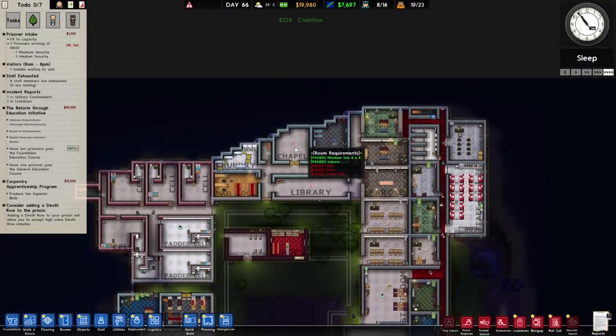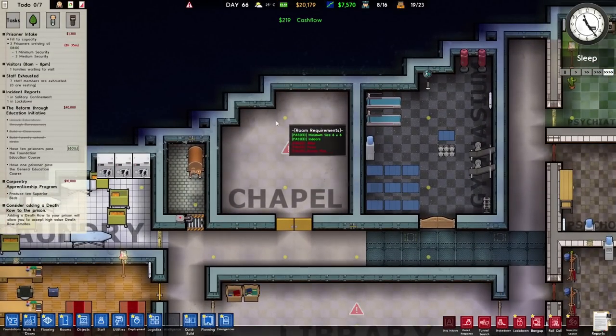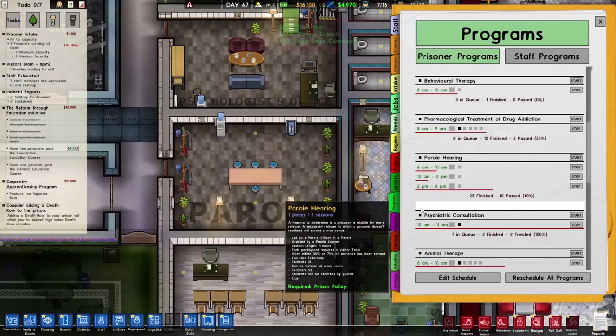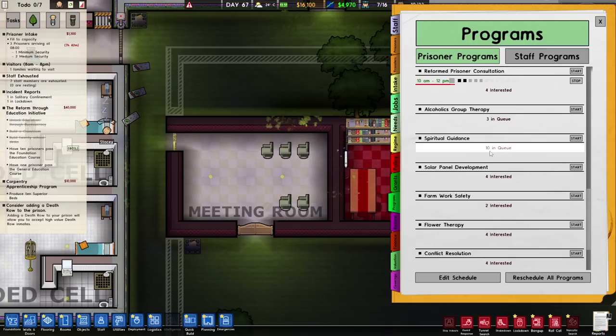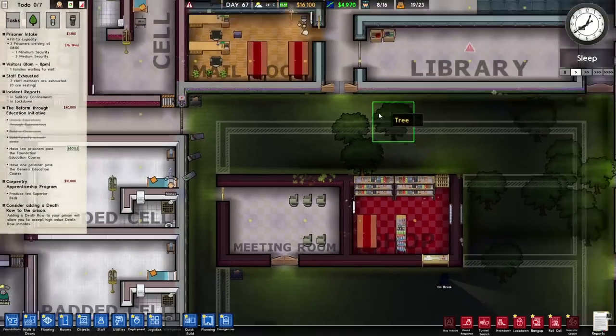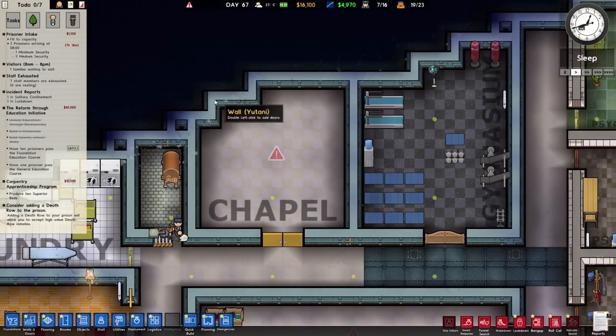Now can we think about the chapel? I think the next big thing to do is get the chapel in. It's not a big space but we should be able to get a few pews and whatever else in here. There is also a program we can do - something to do with spiritual guidance. Ten people are in the queue for spiritual guidance! Some prisoners are religious or have a general need for spirituality. We can bring in a spiritual leader from a local community. It lasts two hours and each participant requires pews or a prayer mat.